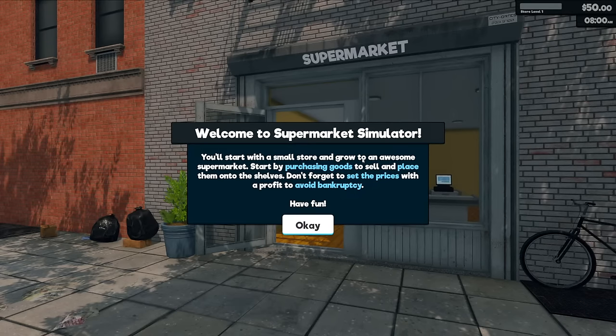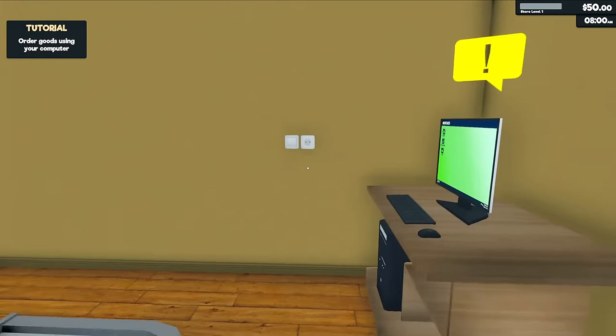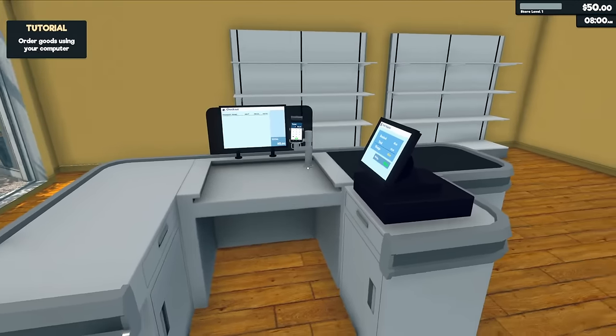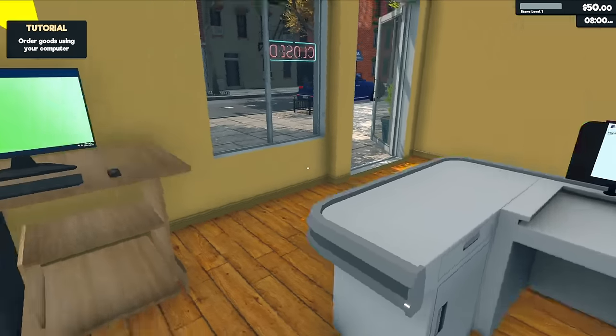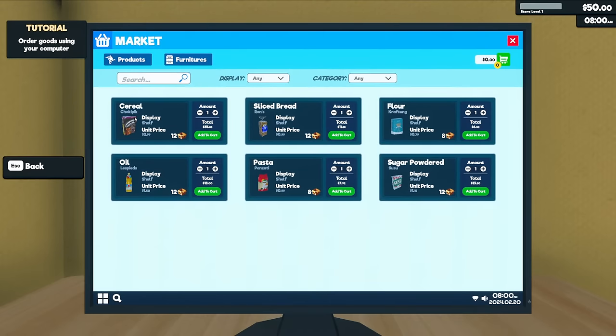We get our welcome message: 'You'll start with a small store and grow to an awesome supermarket. Start by purchasing goods to sell and place them onto the shelves. Don't forget to set the prices with a profit to avoid bankruptcy.' So we're going to order goods from our computer. Looking around, our little cash register area is smaller than it was before — they've definitely changed this a little bit. We now have a bank option that we didn't have before.